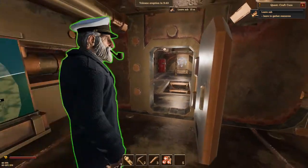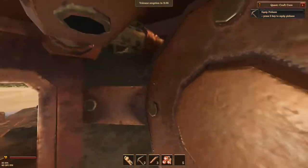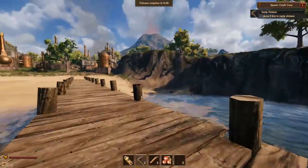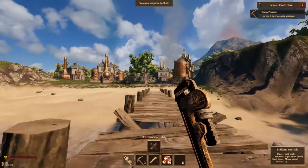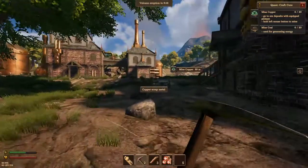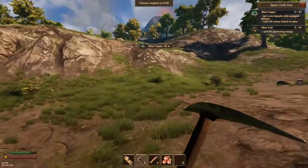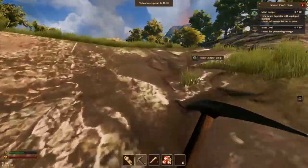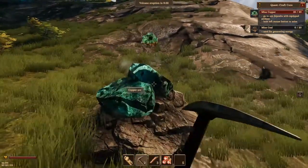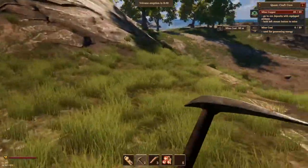We have to mine - volcano is erupting in nine minutes, so let's get the resources. This ship is big, look at this. We got a medkit and a pickaxe. Can we walk a little bit faster? We need to mine copper. Mine the copper - all right, we are going to mine 20 copper, so it's not going to be that much. Go to the ore deposit, hold the left mouse button.